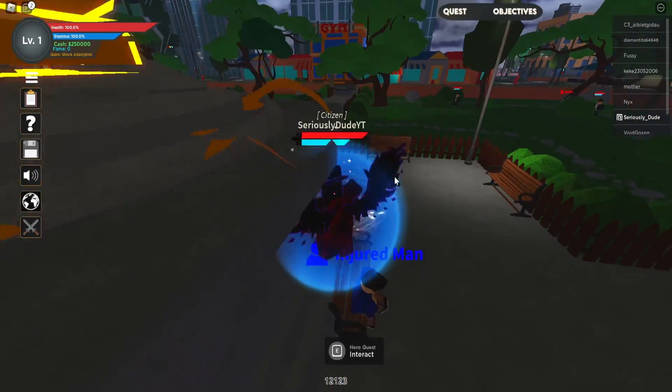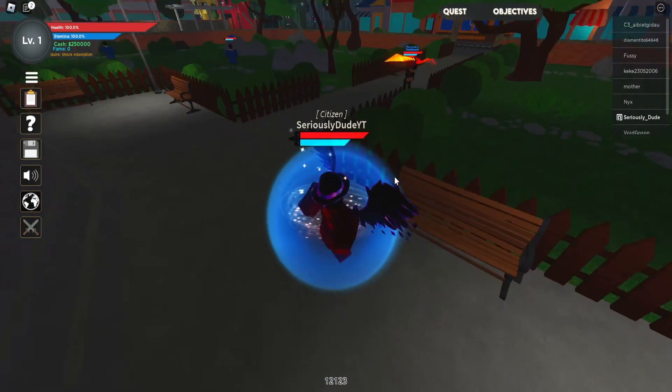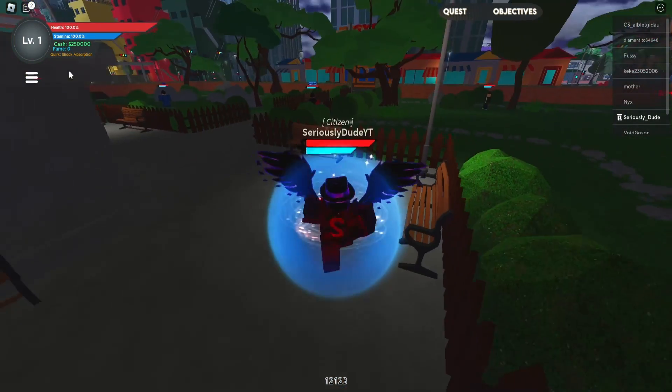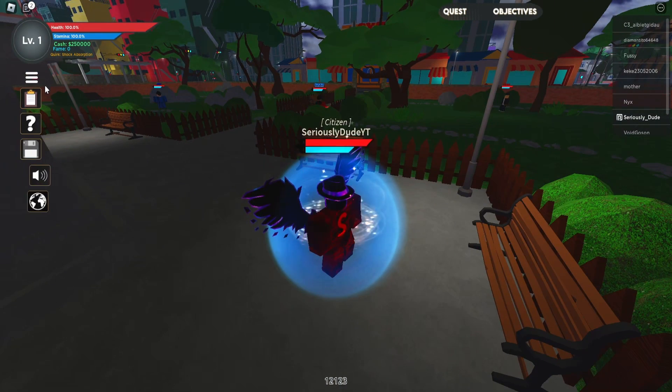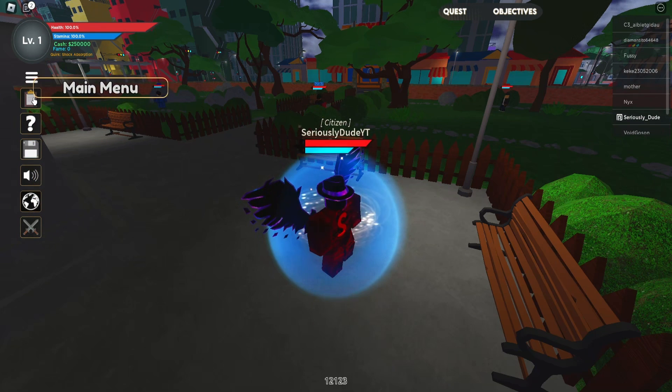To redeem codes in this game, you need to go to the left side of your screen. You'll see a little three-lines button underneath where it says your level and your health. Go ahead and click the three lines and you'll come up with all these different options. You want to press the one with the clipboard icon that says 'Main Menu' when you hover over it.